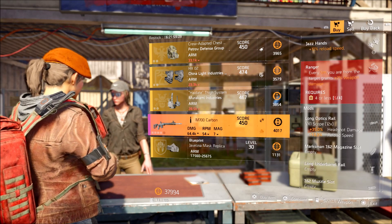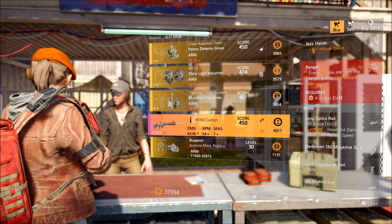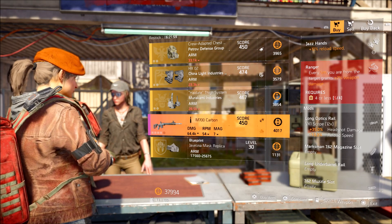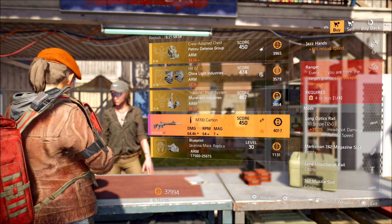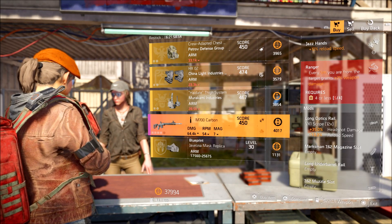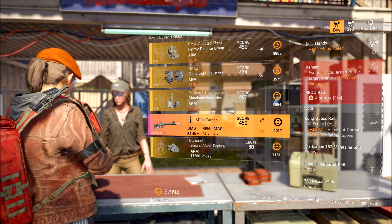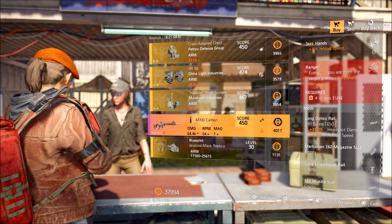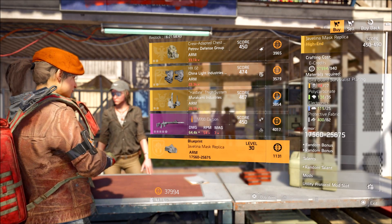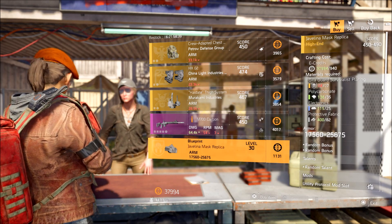It has Ranger as a perk: for every 5 meters you are from the target, grants 2% weapon damage. For a Marksman rifle, this is pretty awesome because you're generally fighting at long distances. In those long range combat scenarios, the further you are the more damage you get. It doesn't say there's a cap so sky's the limit. This is actually a pretty decent one, and again we have a blueprint for the Javelina Mosque replica — definitely worth picking up because why not.